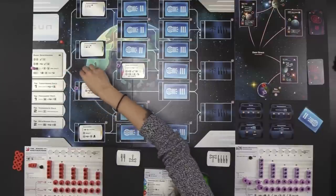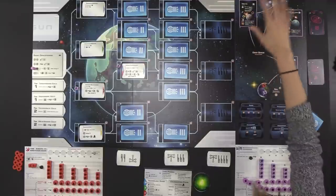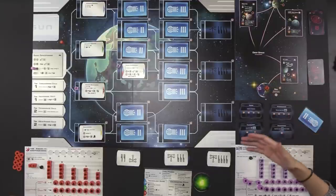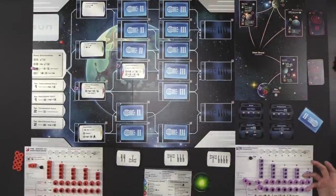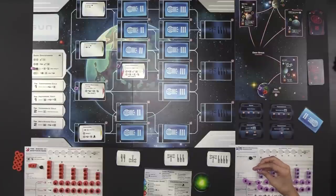The third action type under basic spacefaring is the ability to convert one population into a level one spaceship — that's optional. Then you jump two spaces on the exploration board. This is a big area control board. What we're trying to do is colonize these different systems that actually exist in our planetary system. All of the cards are based on real stars and different planets — real star systems you can see from Earth. We both start the game with level one ships here in Sol.